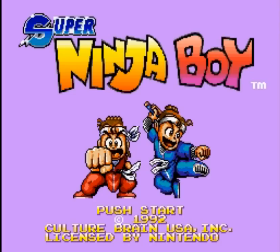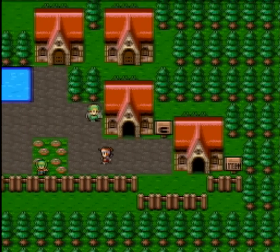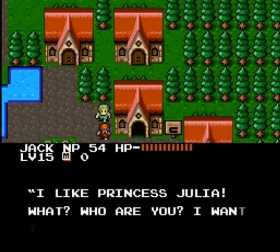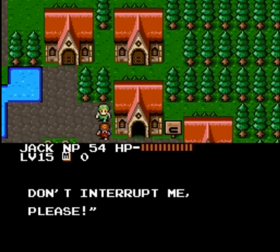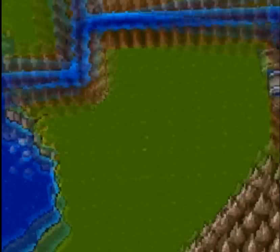Super Ninja Boy is an interesting combination of a few different genres. It's a traditional role-playing game in terms of exploring a world map, visiting towns, talking to villagers, how the story is told, and all that. But the random encounters you come across on the world map put you in a real-time side-scrolling beat-em-up battle mode.